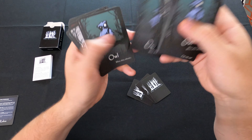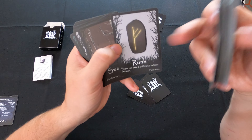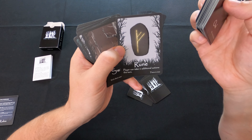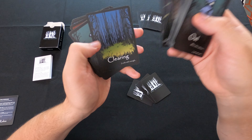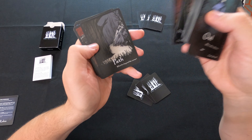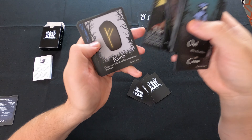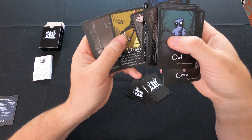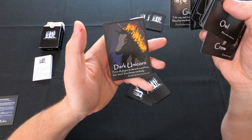The Rune is an artifact you can use to take two additional actions during your turn — very powerful. Other cards in the deck include Dwarf, Ghouls, Goblins, Demon, Elf, Centaur, Werewolf, Nymph, Hydra, Sorceress, Dragon, Giant, and the Dark Unicorn, along with more birds like Crows and Owls and place cards like Swamp, Clearing, and Path.